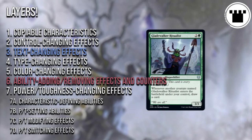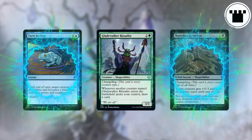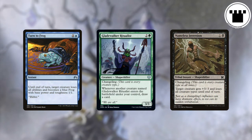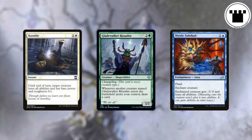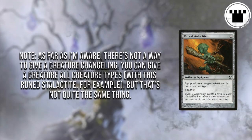This means a few things. If something causes a creature to lose all creature types or sets the type to one specific thing, the creature will still technically have Changeling but only whatever type the effect dictated. If a creature loses Changeling somehow, it will still have all creature types. If a creature gains Changeling somehow, it'll have Changeling but not be all creature types. Weird, right? Layers can get crazy.